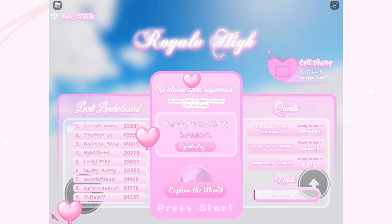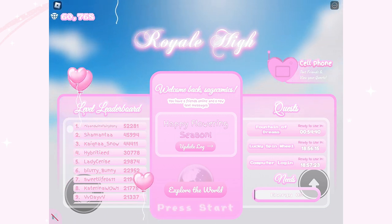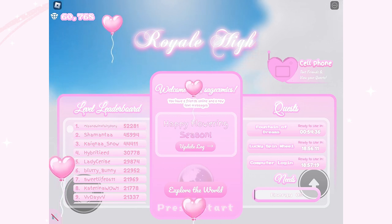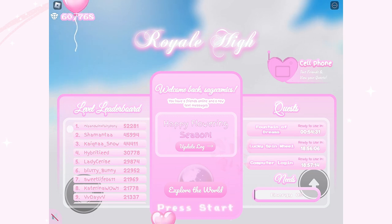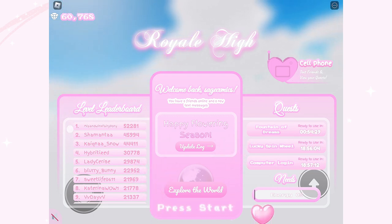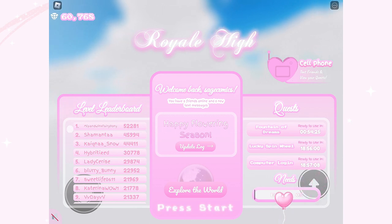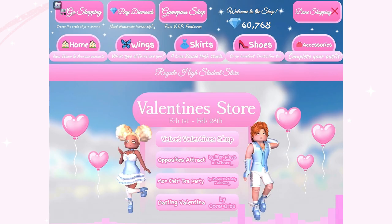Let's move on and talk about the update. As you can see, the new intro screen has already been updated — there are flying pink heart balloons that you can actually pop, which I really enjoy. I love that they added this new feature on the intro screen. It's similar to the Christmas update where you could pop snowflakes. The task bar has also been updated.